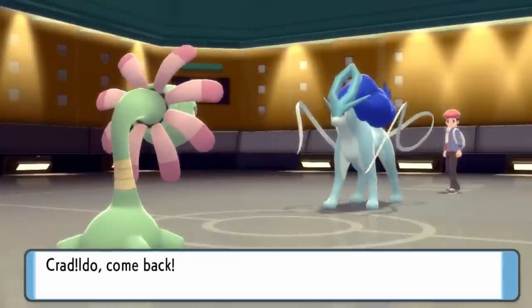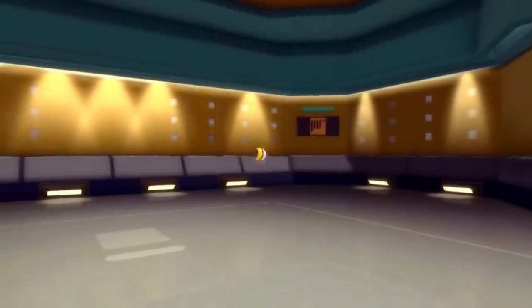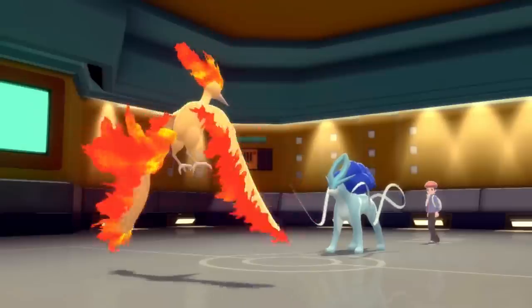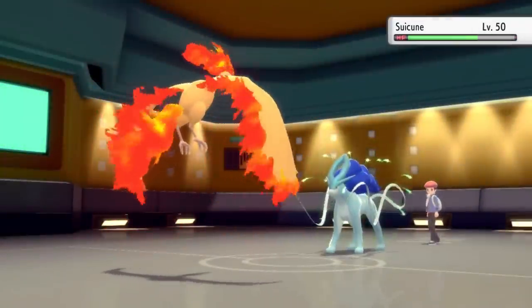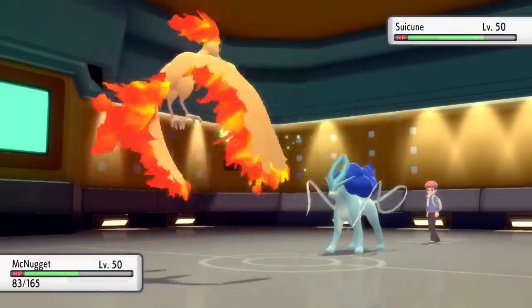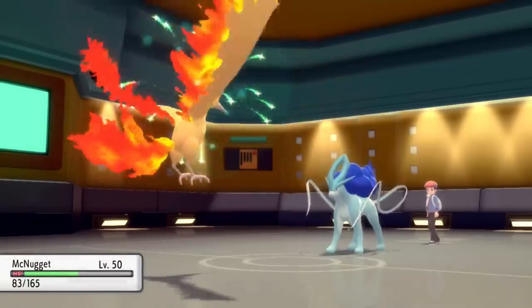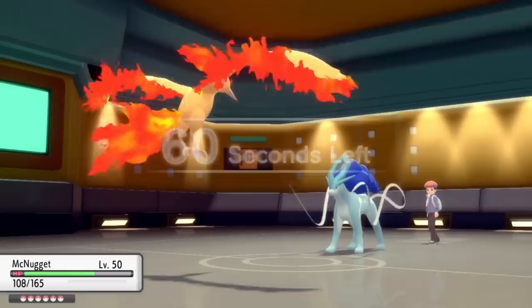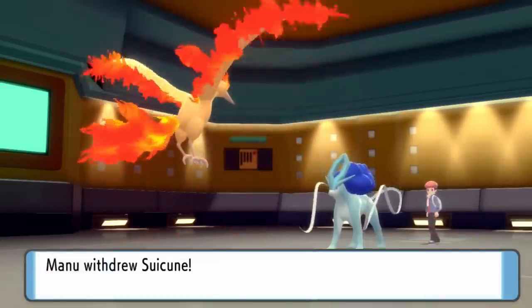I decide to switch into Moltres. I know he's definitely not going to go for Scald here — I'm expecting an Ice Beam — and the fire bird can come in and take it. My plan is to stall out another turn of Leech Seed, then go for a U-turn, pivot back into Cradily, soak up a Scald, and be in a similar position. At least the pivot is a decent play because if he switches that gives me a good position as well.